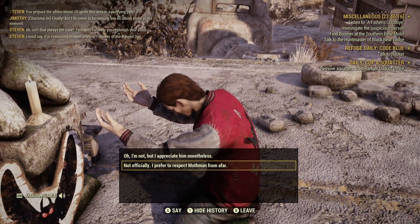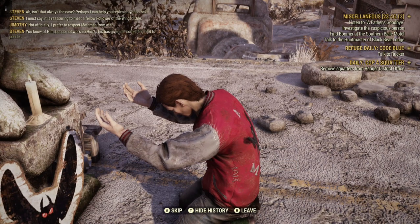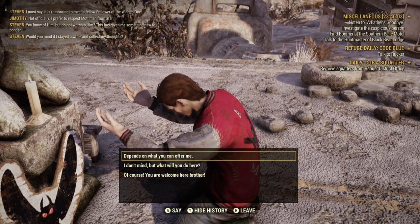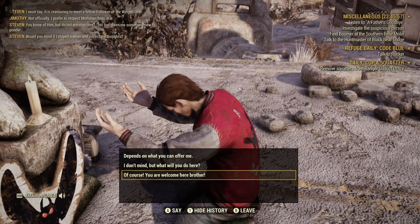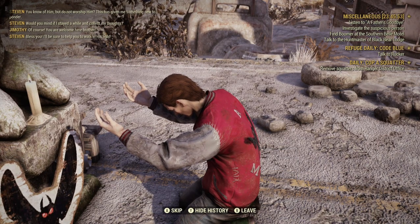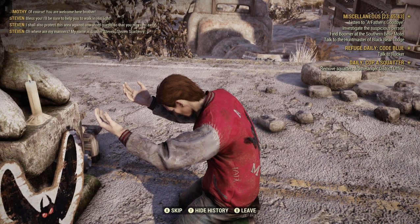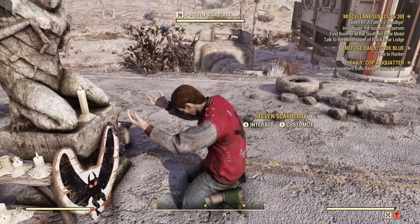I prefer to respect Mothman from afar. 'You know of him but do not worship him? This has given me something more to call him. Would you mind if I stay a while? Collect my thoughts.' Depends on what you can offer me. 'Of course, you're welcome here, brother. I'll be sure to help you walk in his light. You should also protect this area against unwanted guests.' Nice. Your name is Stacy - 'Where are my manners? My name is Brother Steven, Steven Scarberry. Brother Scarberry if you want to be formal, Brother Steven if you don't.' Right on there, Brother Steven.